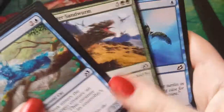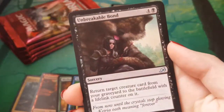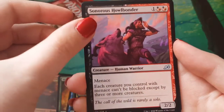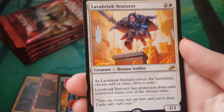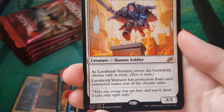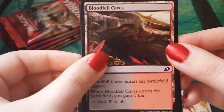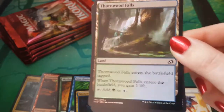Maybe a land — we've not found any land. That would be nice. Unbreakable Bond. Sanctuary Lockdown. Sonorous Howl Bonder. Lava Brink Venturer — I have a lot of time for this card. It's so weird, it's pretty fun. Such a weird card. We have a foil — there's a Bloodfell Caves, and a Thornwood Falls foil. We'll give it its moment. Nobody else cares, but it is very pretty.